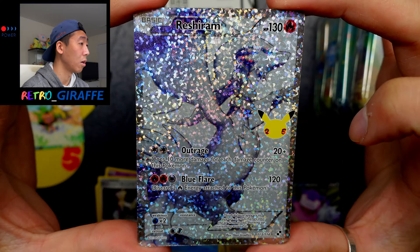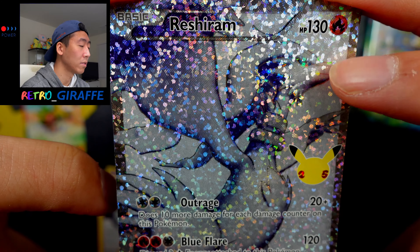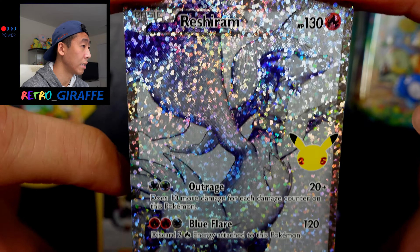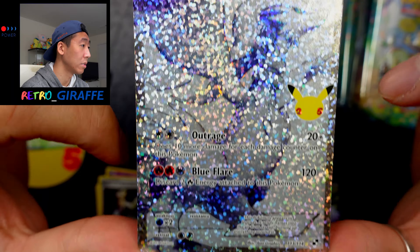Let's take a closer look at this card. The holo pattern is so interesting — it's a Fire Pokémon but it's all white. So clean. I like the blue highlights and the shadows and stuff.